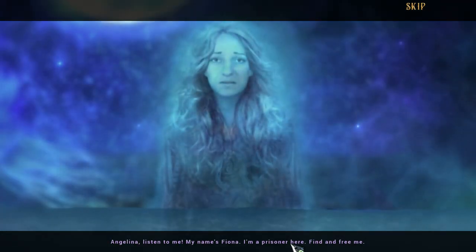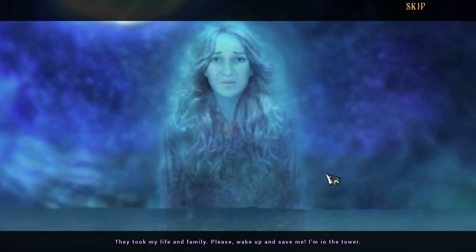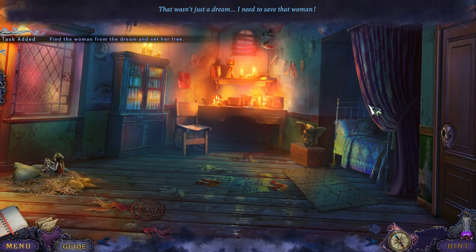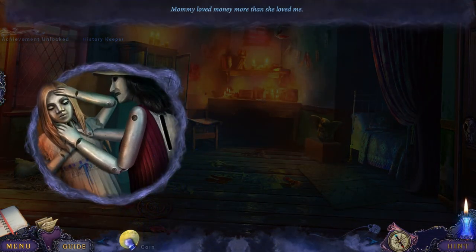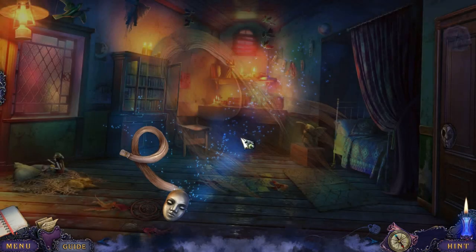Bonus number one: Runaway. This takes place immediately before the start of the game, where Angelina was turning into a ghost creature. There was a file about her escaping and setting a prisoner free. Fiona's message comes through: 'My name's Fiona. I'm a prisoner here. Find and free me. They took my life and family. Please wake up and save me. I'm in the tower.' So Angelina got this vision of Fiona saying please save me, and we actually have to save her.